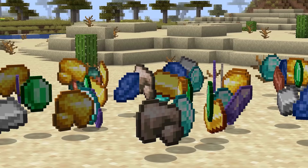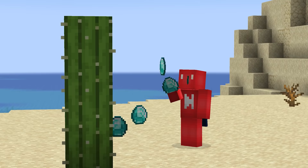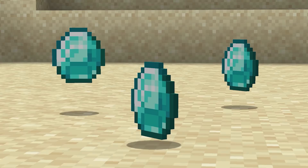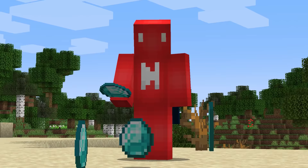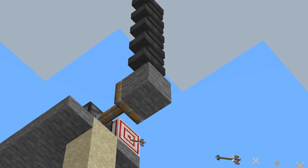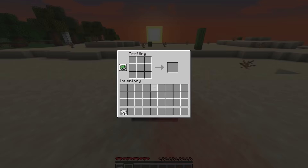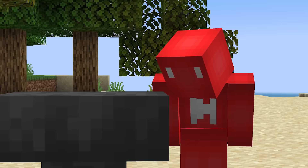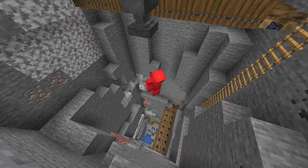Number seventeen. Minecraft not only has plenty of items, but also plenty of ways to get rid of them — whether that's a cactus, a lava source, or just letting them despawn. But this method might be a bit more unique. Items are entities, just like you and me, meaning there's some way for them to die. Apparently, an anvil drop is just enough damage to do the trick. But why anyone would ever spend 31 iron ingots to delete a piece of dirt is beyond me. Though while it lacks practicality, it more than makes up for it in style.